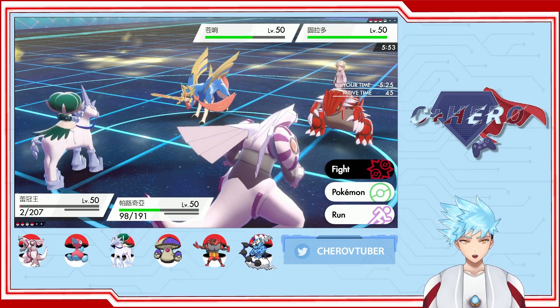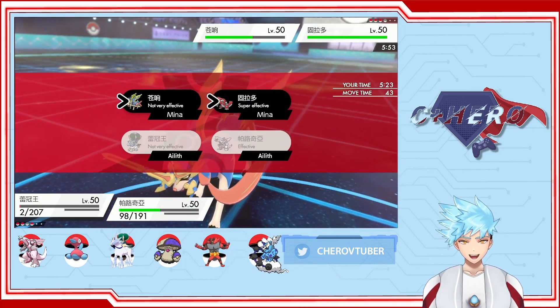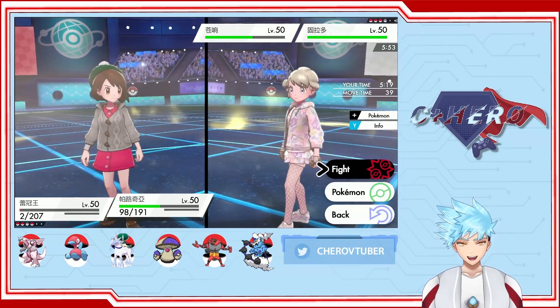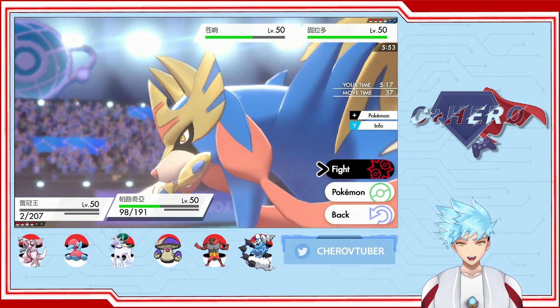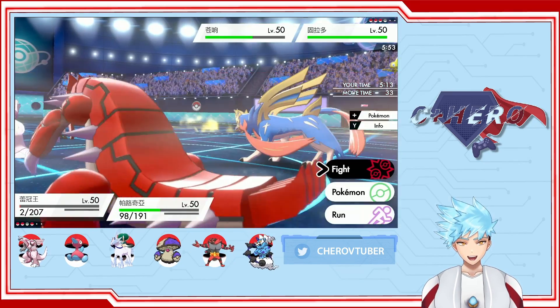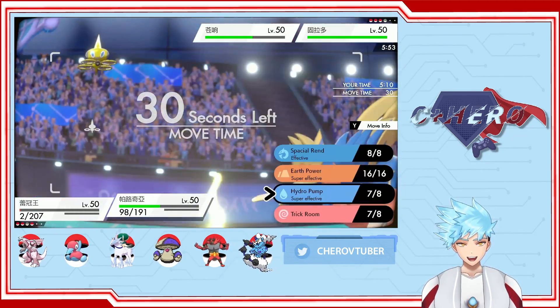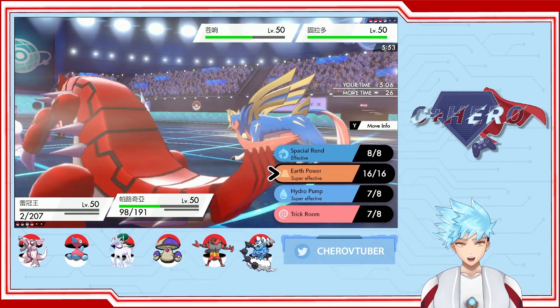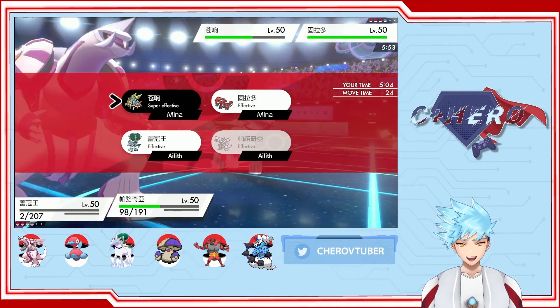Doesn't matter because we are under Trick Room, so we have the advantage. Let's go with Glacial Lance. We have two turns of Trick Room left. Let's go with Glacial Lance and then Earth Power on the Zacian.